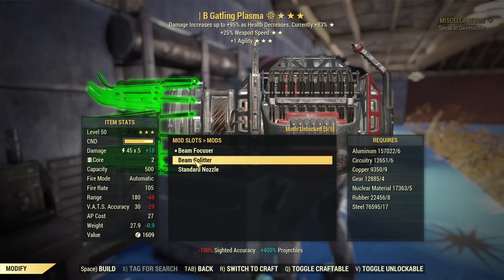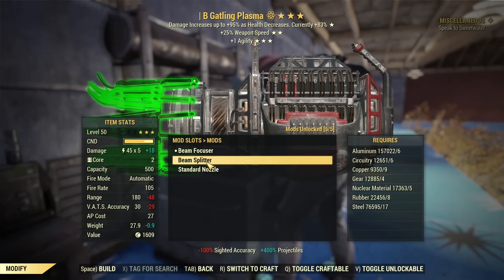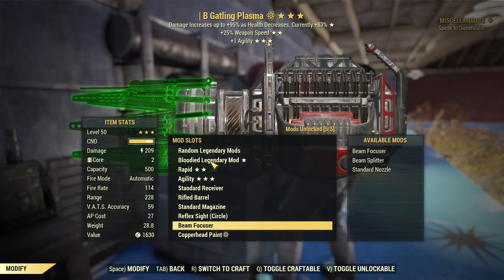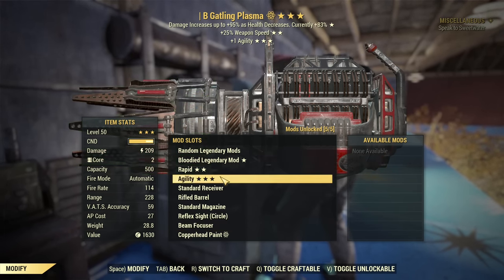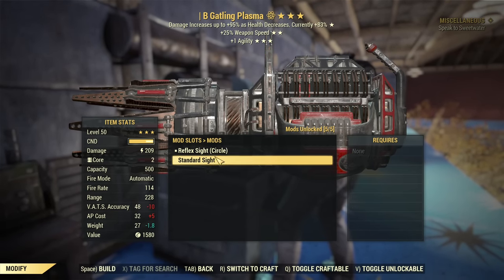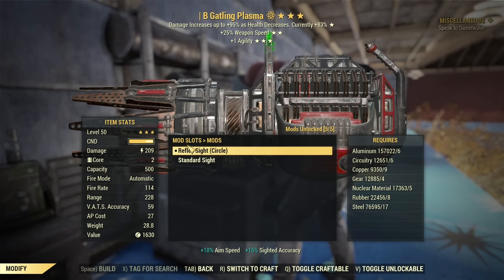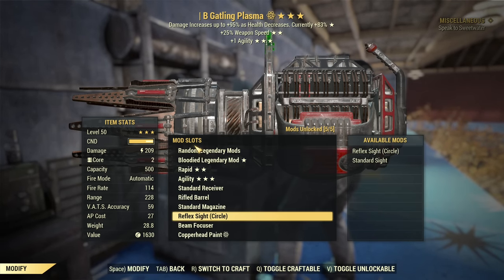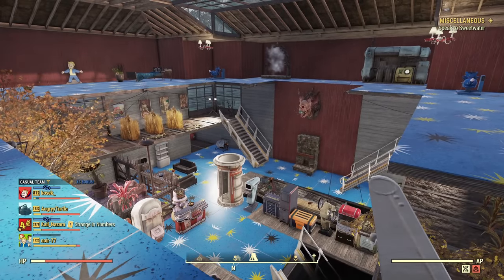You can absolutely use Gatling Plasma without any mods if you want it lighter - it works great. There are no essential mods; you can use it with mods or without. That said, if you want to use it in VATS, the reflex sight reduces AP cost quite a lot, so that would be the exception if you want full damage in VATS.